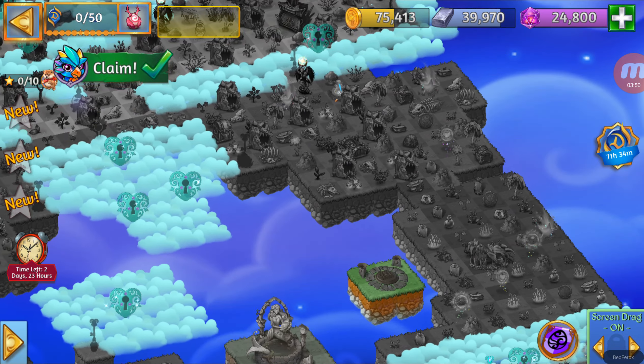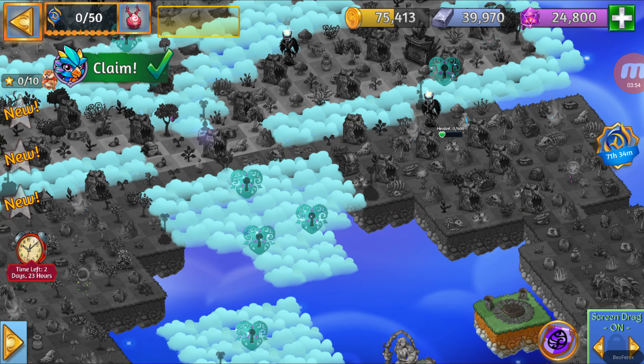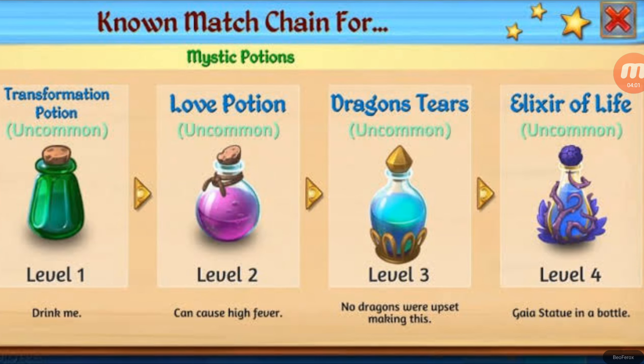If there is any other before... seems not, but we can already talk about that Cloud Key that is behind. That is going to be the Elixir of Life, level 4. It's one level further than the previous Cloud Key.